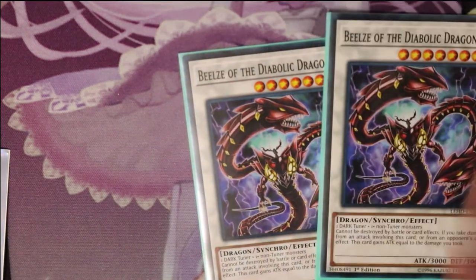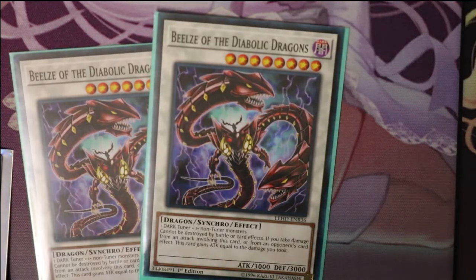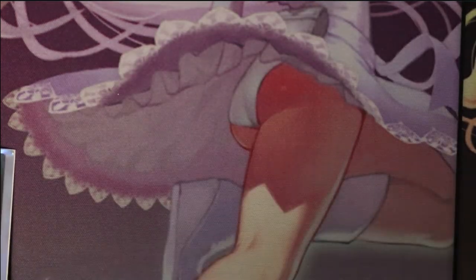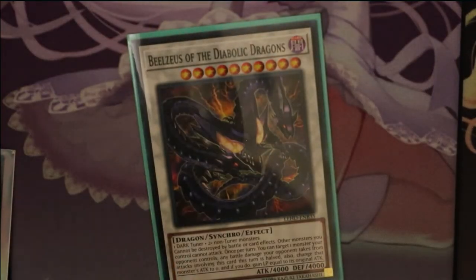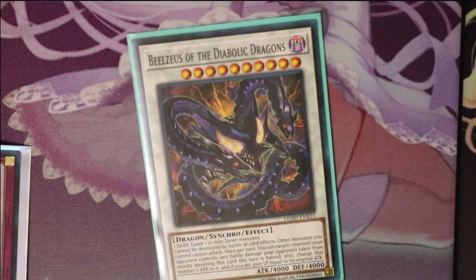Next is two Beelze of the Diabolic Dragons. These names are so hard to say. One Dark Tuner — cannot be destroyed by battle or card effects. If you take damage from an attack involving this card or an opponent's card, this card gains attack equal to the damage you took. And then we have its evolution, Beelzeus, which is a level ten. One Dark Tuner and two non-Tuner monsters. Cannot be destroyed by battle or card effects. Other monsters you control cannot attack. Once per turn, you can target one monster your opponent controls — any battle damage your opponent takes from attacks involving this card this turn is halved, and you change that targeted monster's attack to zero, and gain life points equal to its original attack.